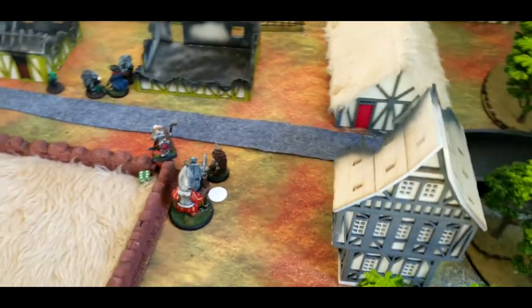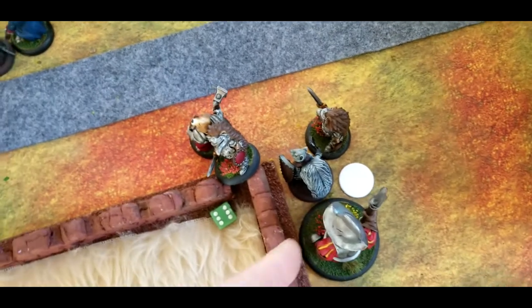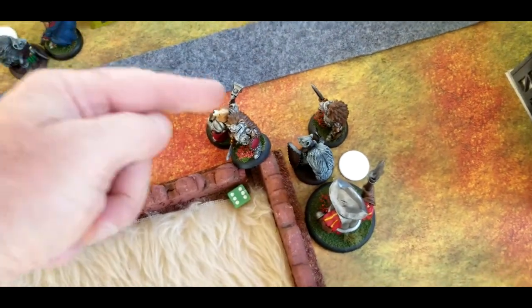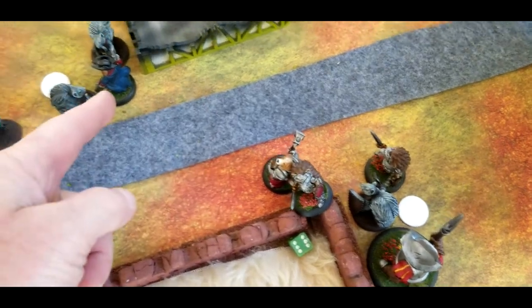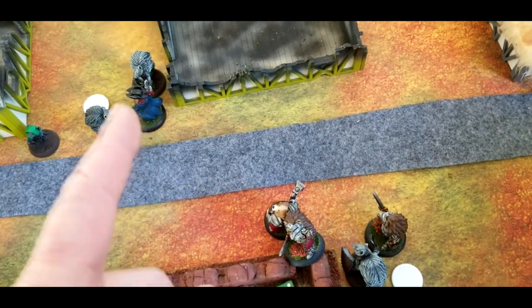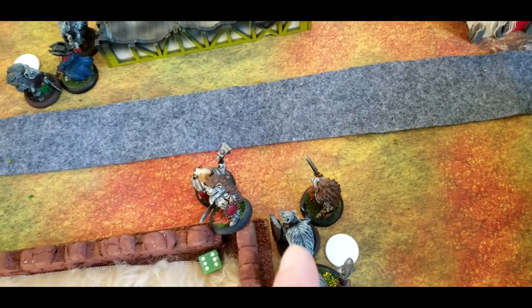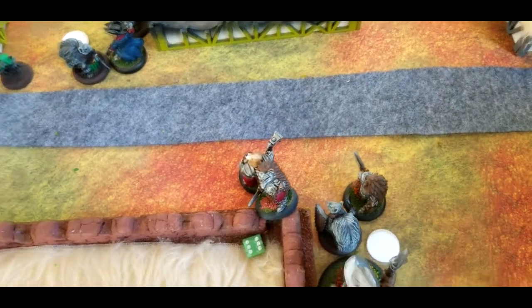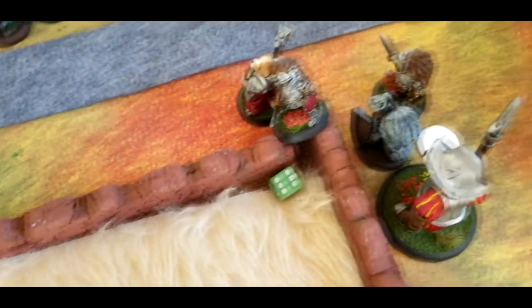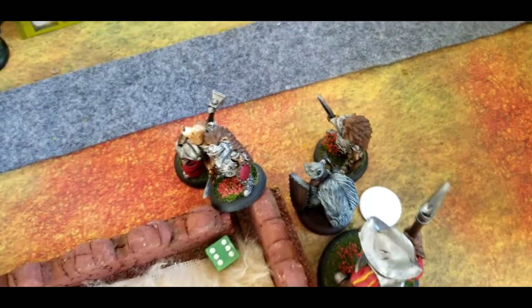End of turn four: we've got quite the scrum going on. Bosley the badger moved up but couldn't attack — didn't have enough movement, so he sprinted over. Spick still has the chest. Basil tried to heal Captain Jack, who's getting beat up pretty good by the squirrels — he healed him two, then Jack lost two immediately. This squirrel has the shield bash skill, and Span just can't put a wound on him and keeps getting hit by it. Hopefully Bosley will help. A squirrel moved up and shot at Spick, doing some damage.